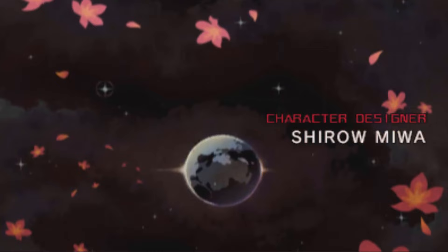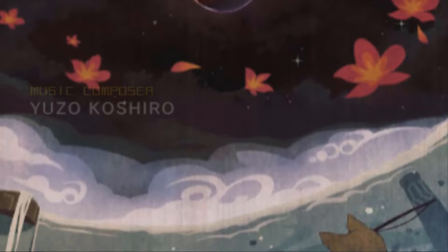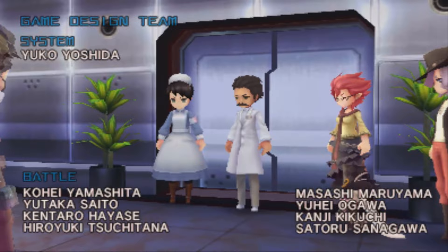7th Dragon is a very unique JRPG. The whole idea of 7th Dragon is that it's your adventure and the game gives you complete control of how you set up your party. Each playable character in the game is fully customizable. You can choose how each party member looks, their name, voice, personality, and class.